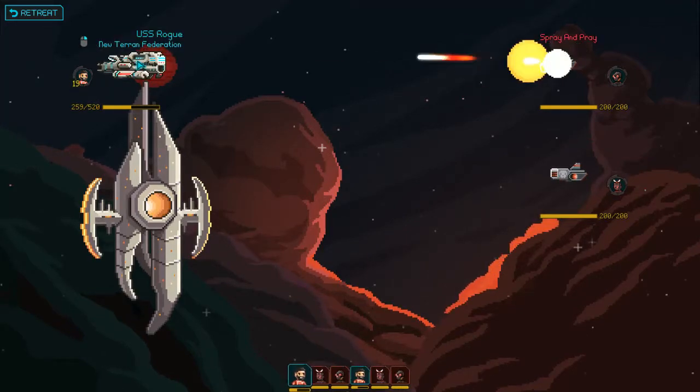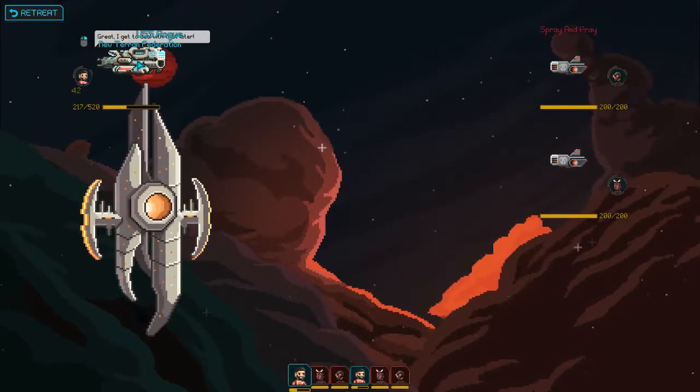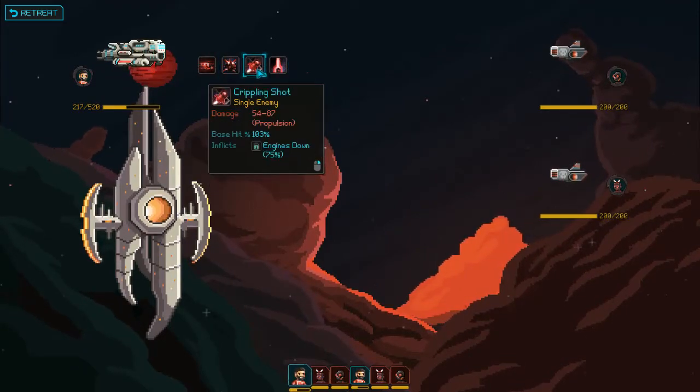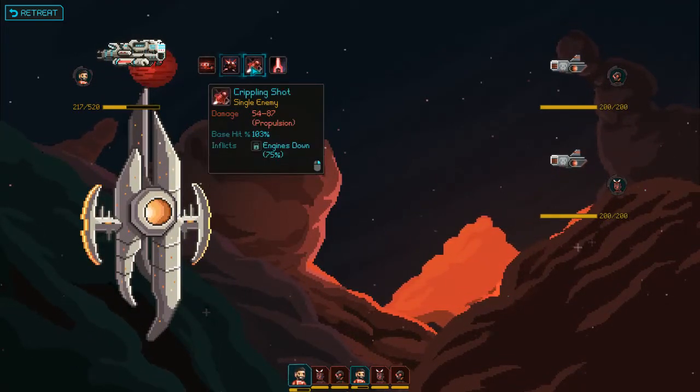Enemies who take up position in the starbase approach area will begin bombarding the base over time resulting in crew death — you should immediately do everything in your power to dislodge them. Two tiny ships — they're nothing. Oh no, it's not repaired! Oh shoot. We might be able to win — they're weak to these shots.